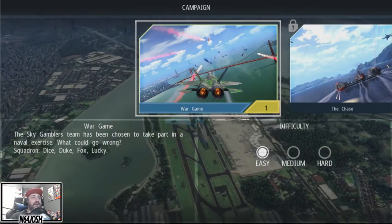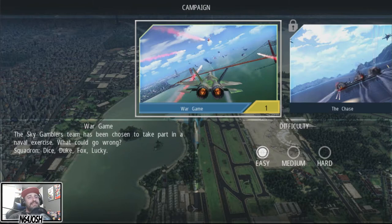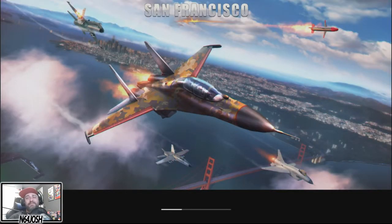Oh here we go — campaign war game! Let's go! This round goes to Mel — 'in before he blows up his plane.' We're heading to San Francisco. Do any rounds not go to Mel? That's a good question.